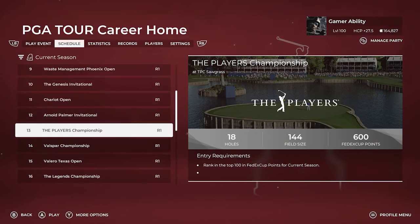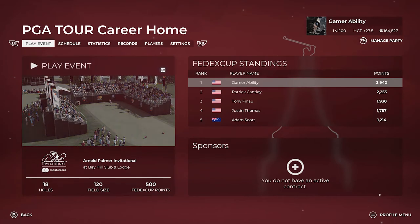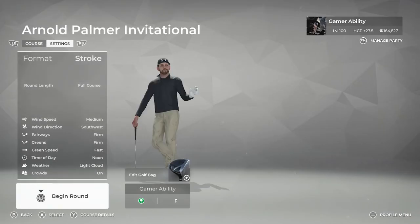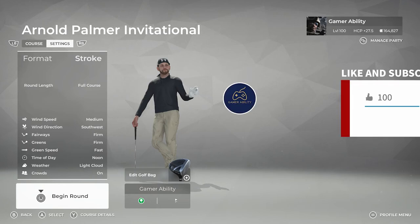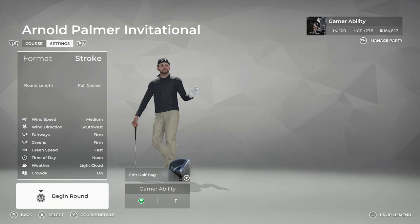It's so close to the Players Championship — that will be the next video in the series, my favorite tournament. TPC Sawgrass, my favorite course, I just love it. But let's dive in here. The settings are southwest medium wind speeds, firm, firm, fast — but still should be very scorable. If you get some enjoyment drop a like, and if you want to continue to see the Ryan Gamer PGA career mode series, let me know down in the comments.